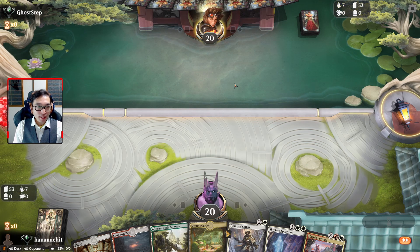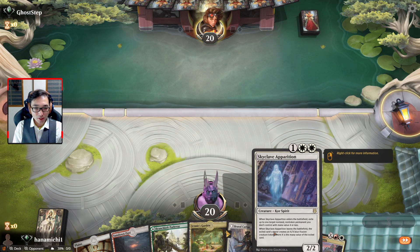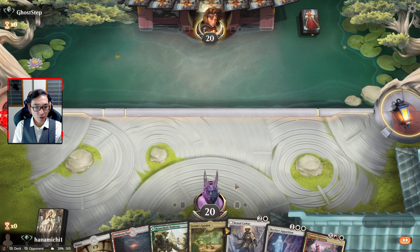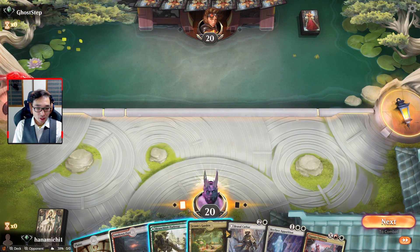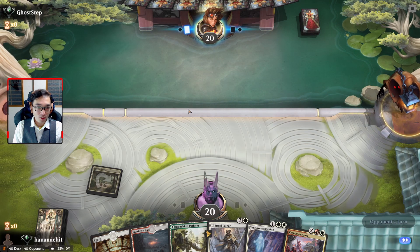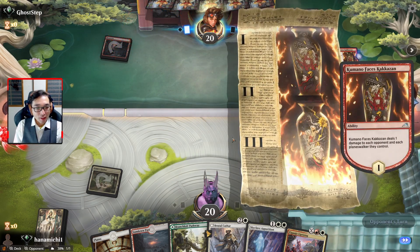We're keeping it because I think we're up against like mono red or some kind of red deck. Maybe the Skyclave Apparition and Brutal Cathar will have targets to hit - maybe we can get their Chandra. The thing about playing Magic by yourself sometimes is you realize you've never actually said a lot of the card names out loud and you don't know how to pronounce them.